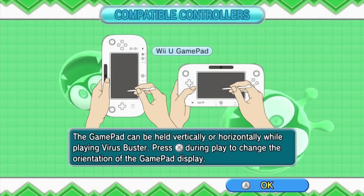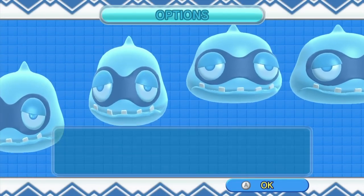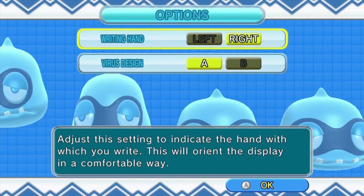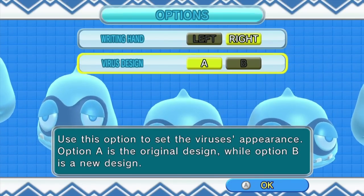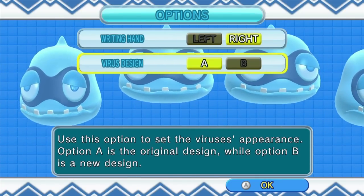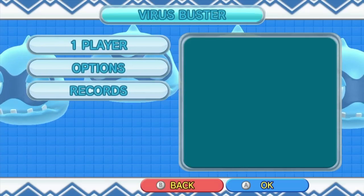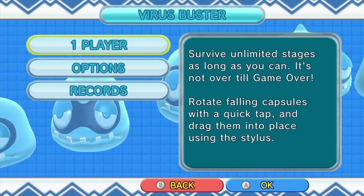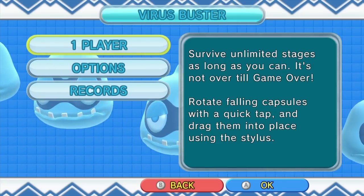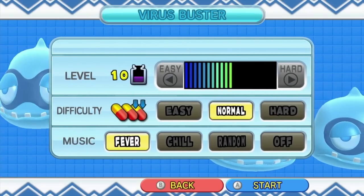I can hold it different ways and see what I like — will it actually show you guys? Let me look at my options here. Writing hand: right. Virus Design — use this option to set the virus's appearance; option A is the original design, while option B is the new design. I'm gonna go with option A, maybe check out B later. Let's just go to one player — survive all unlimited stages as long as you can. It's not over till game over. Rotate falling capsules with a quick tap and drag them into place using the stylus. Let's do it.